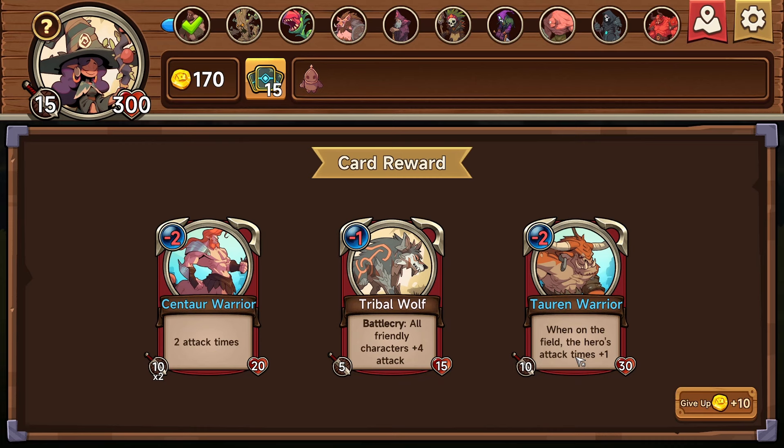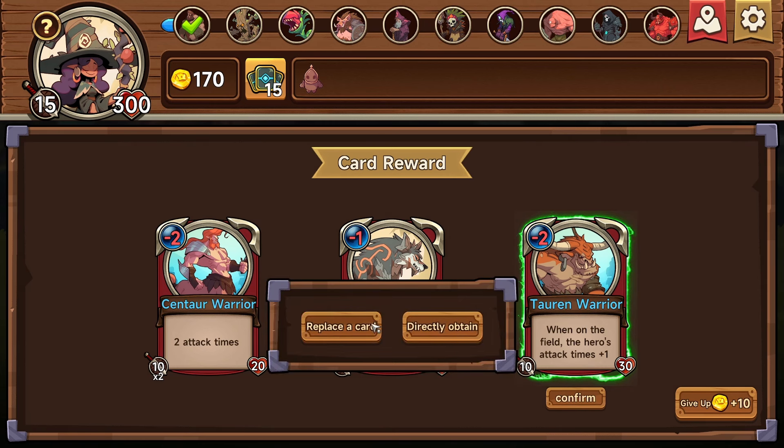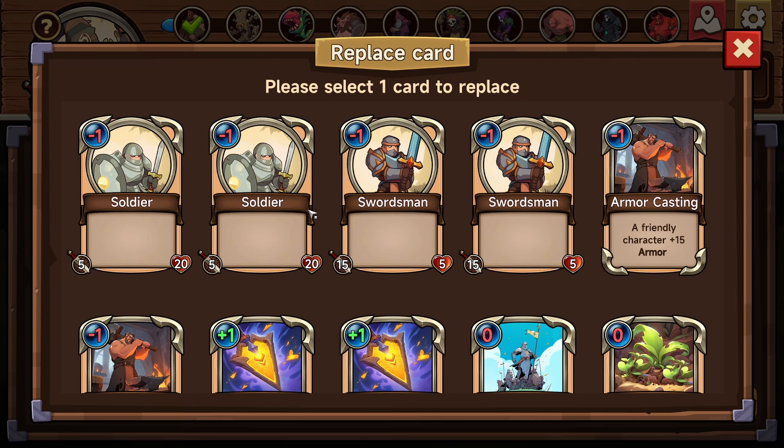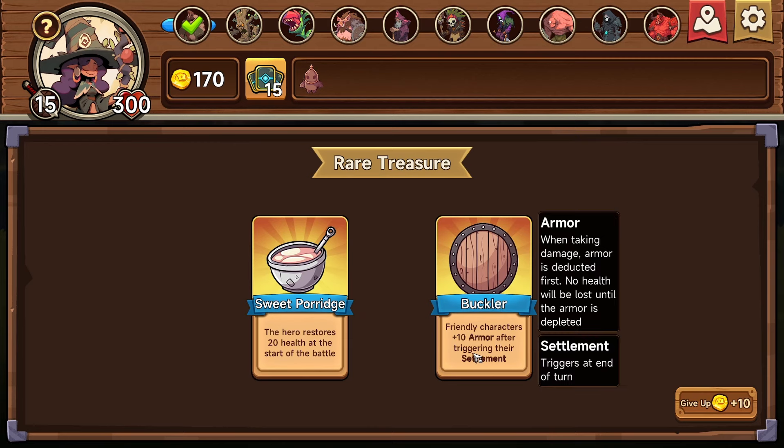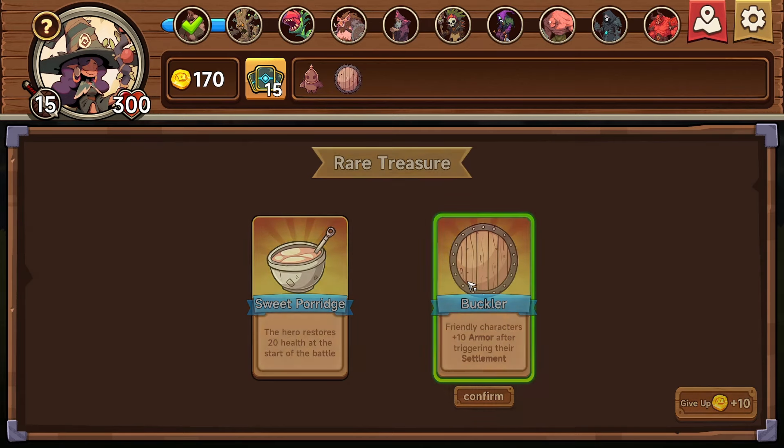When on the field, the hero attacks times plus one. We got 15 damage — so unless things have got like thorns, this would be really good. Better than him, and he's got more health. This seems the best option because it's got rarities as well. Oh, you can replace a card — that's great, put it on this one then. Hero stores 20 health at the start of the battle. Friendly characters plus 10 armor after triggering their settlement.